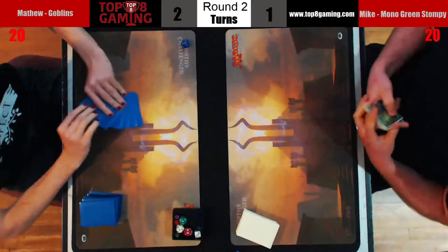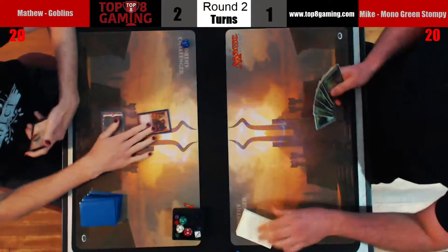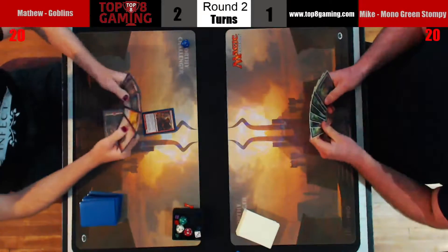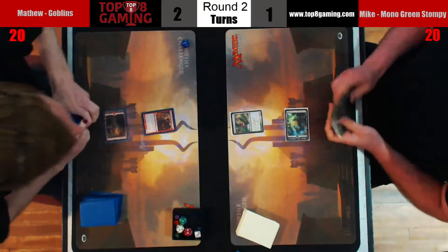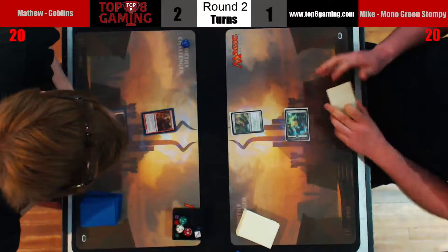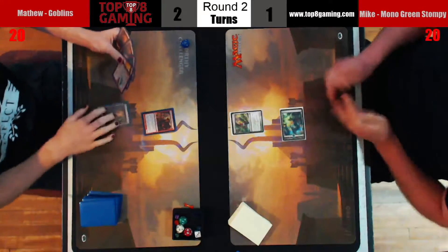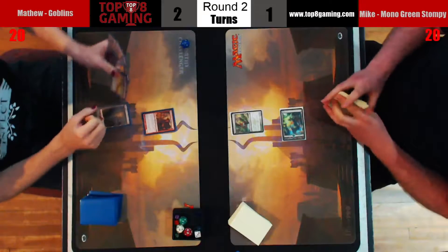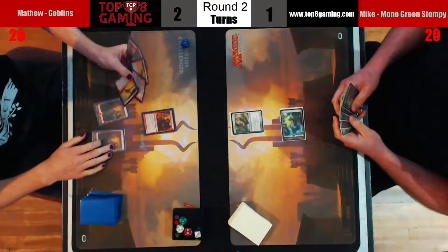I don't blame our spotter for putting in burn, I blame my Goblins player for showing a Lightning Bolt when he could have shown literally any other card. So here Hunter one for Mike is a Dryad Militant, a 2/1 that exiles all instants and sorceries as they go to the graveyard.